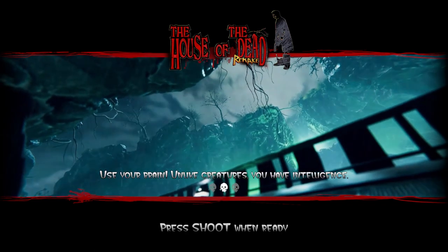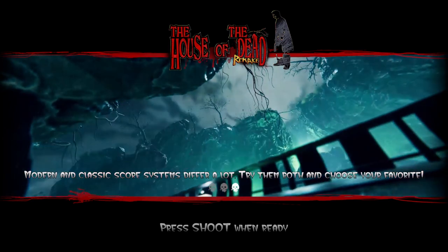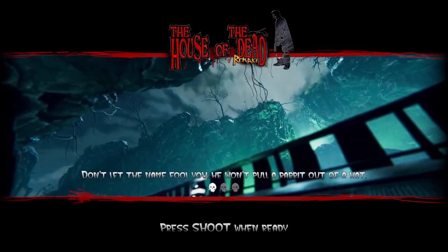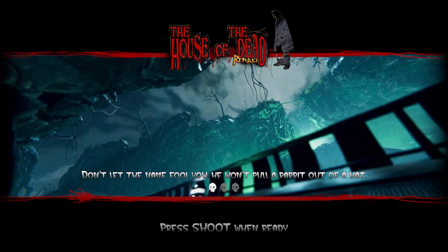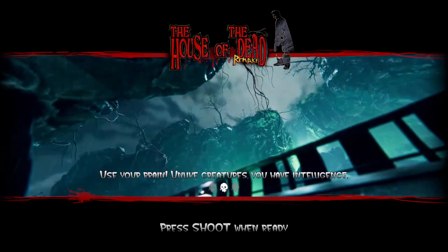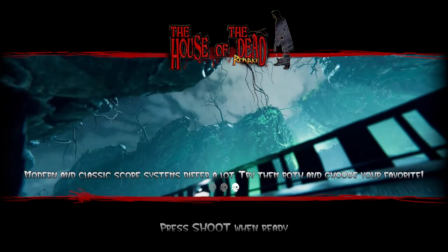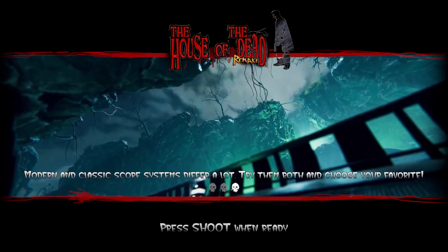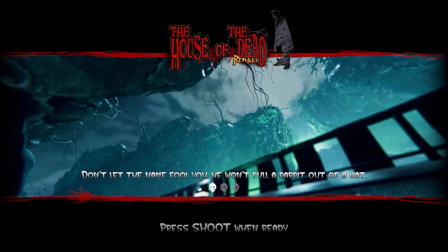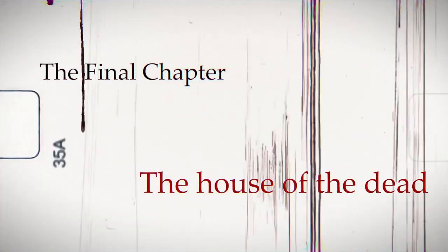Welcome back everyone, this is DarkSounds from DarkSoundsReviews coming at you with another tips and hints guide. If you followed all my other guides up to this point, you would already know that you're going to unlock an achievement once you unlock this gun. There are four guns, one per chapter, and the only way to unlock them is to make sure you rescue all the scientists first.